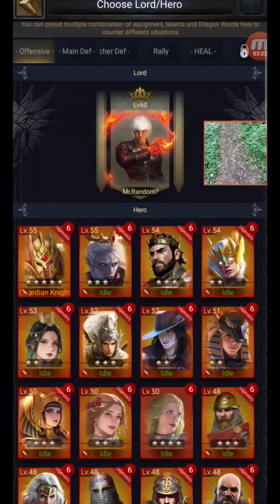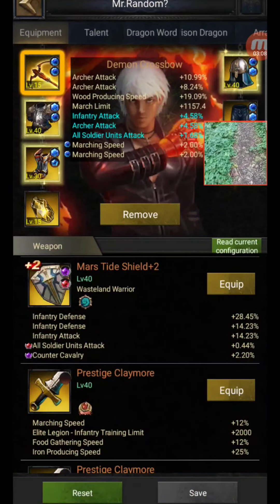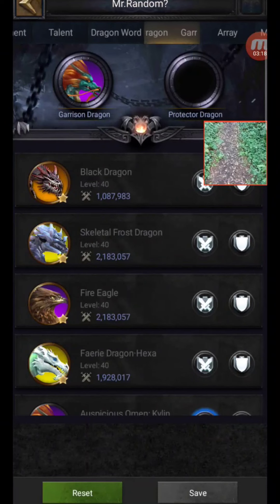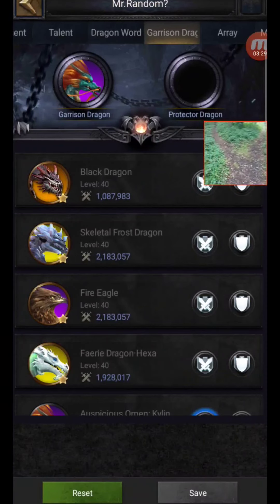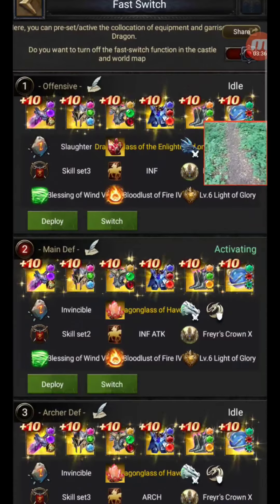I believe you can actually switch it — deploy and change it. Someone was saying you can do it in a quick switch too. You can also add the dragon into your quick switch, but just be aware this is a new thing. So if you're flicking around in quick switch and you've added the dragon, and you're wondering where your dragon is — it's probably sitting on the wall. That's what happened to me the other day in shadow field.